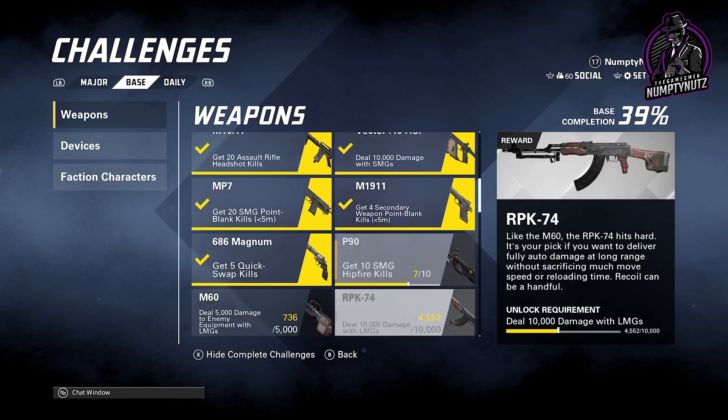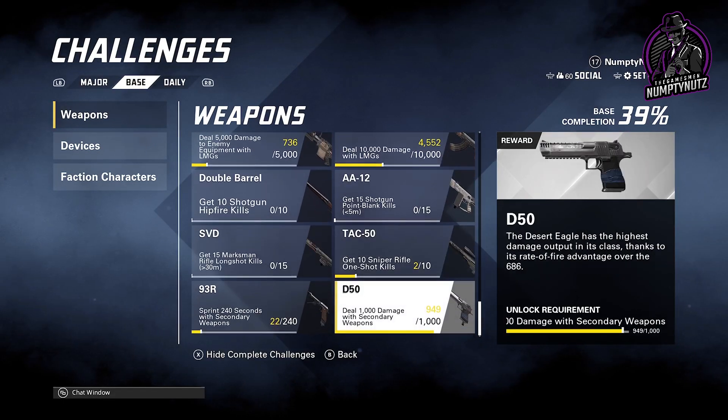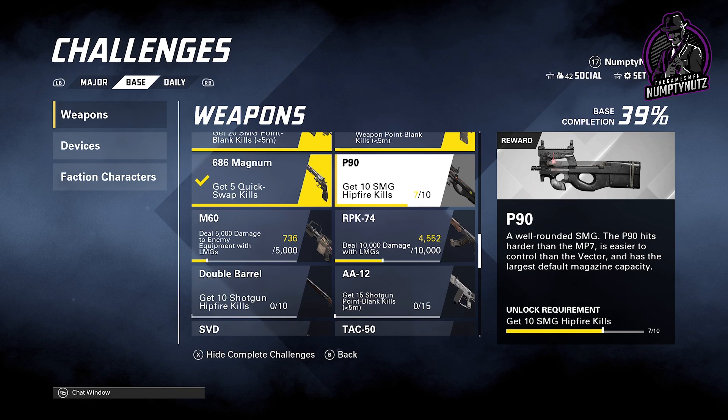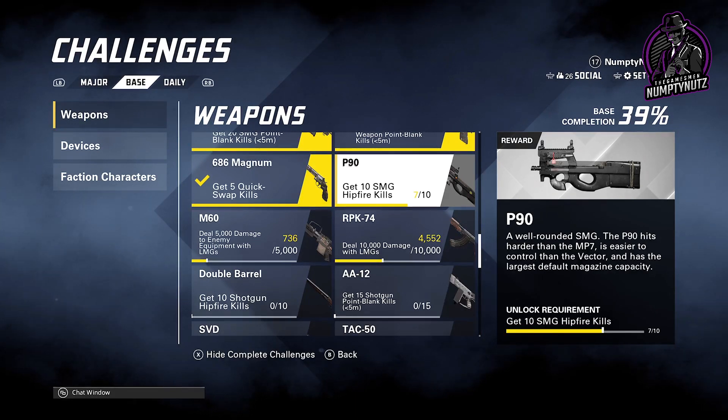For instance, if I want to unlock the P90, you need to get 10 SMG hipfire kills. You don't really use hipfire kills that often unless someone's right in front of you and you're panicking. But yeah, I hope this has helped you guys.